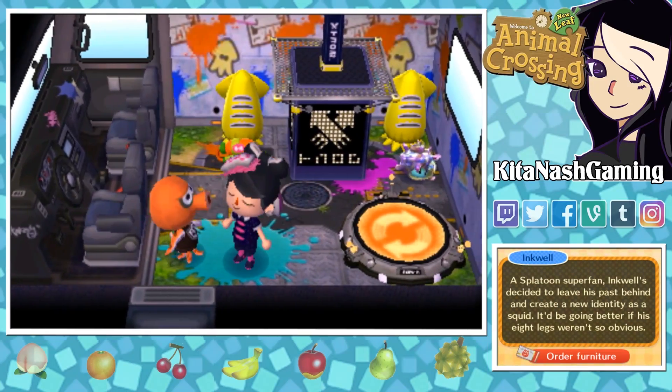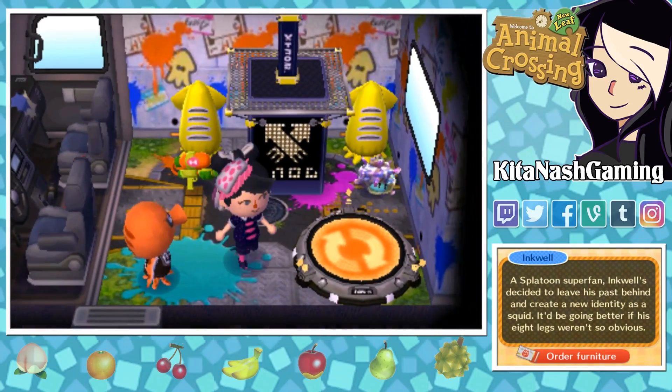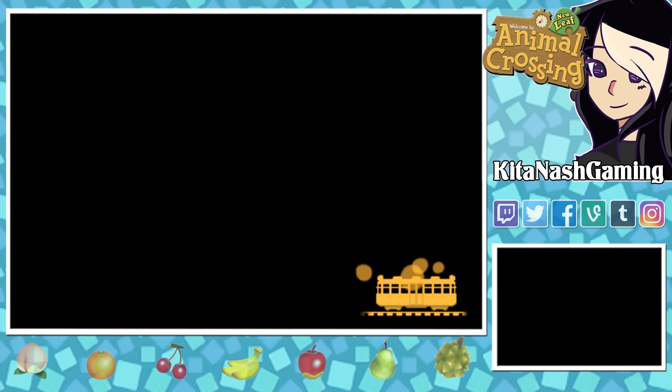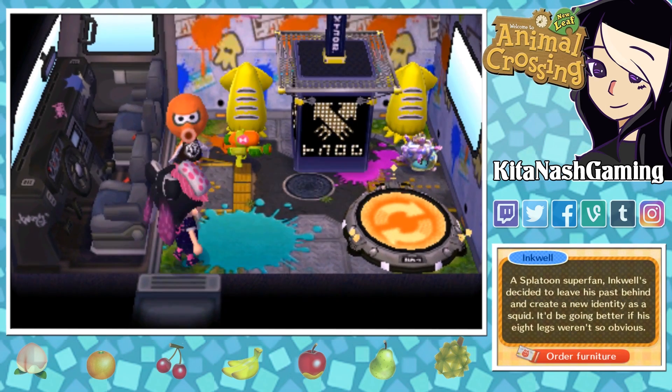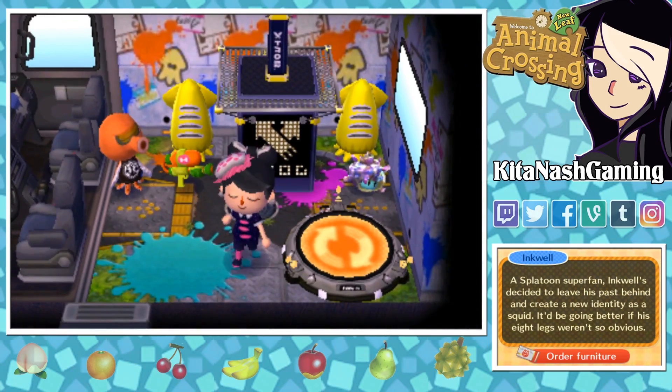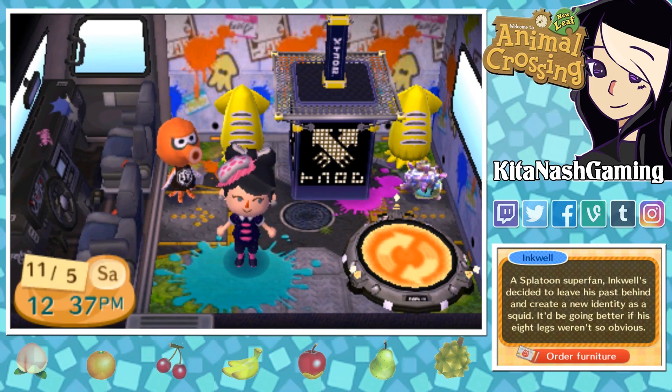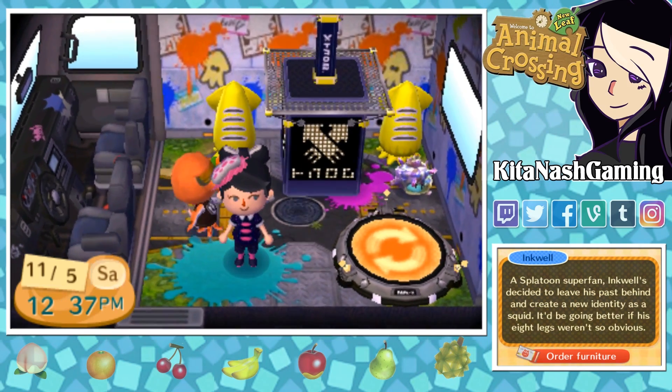I am just out of curiosity gonna try the color variations and see if there's any difference with them, because this pack is the original pack — it had the orange inkling girl, blue inkling boy, and green squid. I'm gonna try the other color variations. I'm assuming it's gonna be the same, but let's just try it out and make sure. Okay, so I scanned in the green inkling girl and it looks like everything is exactly the same. That pretty much proves it that all of the Splatoon amiibos do the same thing — with the exception of Callie and Marie, who actually have different items.